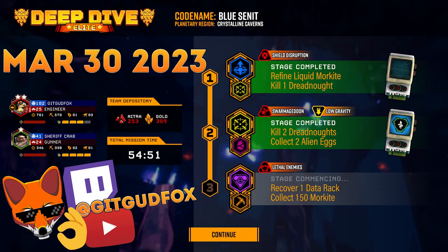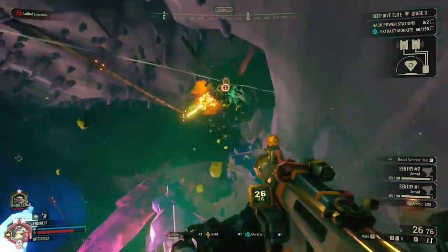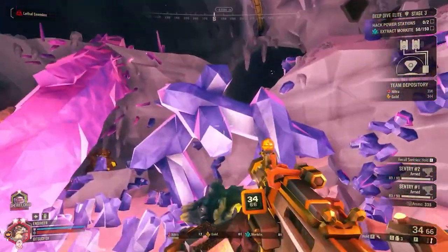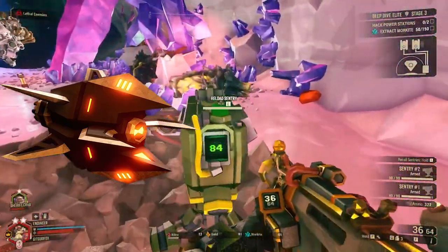Here we are at the final mission for the Elite Deep Dive, Mission 3. Difficulty is raised all the way up to Hazard 5.5. The objective is to recover one data rack — it's Industrial Sabotage — and you'll also need to collect 150 Morkite, which won't be a problem as most of it is found in the shielded dome room with the boss. There is a Mutator in effect for Lethal Enemies: they're going to do double melee damage, but only melee damage — it doesn't affect shooting, stomping, or self-destructing attacks. Be aware that the rival tech shredders do count as melee attackers, so they can do quite a bit of damage.